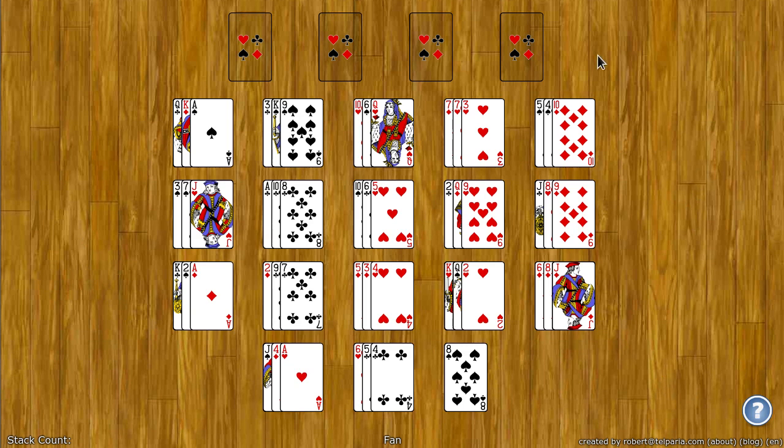The goal of Fan is to move all the cards to the top four foundation spots. These spots start with an ace and build up by rank and by suit.